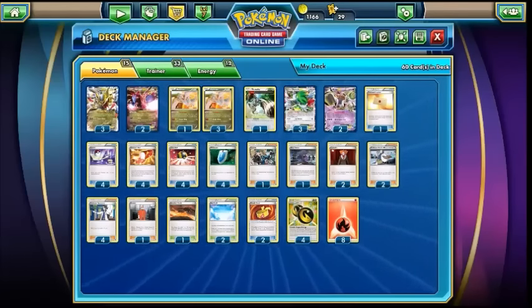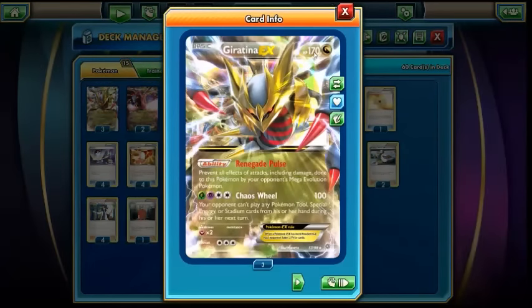I'm going to jump straight into it with the Pokemon. Starting off with 3 Giratina EX, the new Giratina from Ancient Origins. This guy has been seen in a lot of decks lately, both in Standard and Expanded — mainly Expanded since there haven't been too many Standard Tournaments. Obviously a really great Pokemon: 170 HP. Renegade Pulse prevents all damage and effects of attacks from Mega Pokemon, which is really strong with things like Mega Manectric and Mega Rayquaza running around. And then Chaos Wheel — kind of an awkward attack cost: Grass, Psychic, and 2 Colourless — doing 100 damage but locking your opponent out of playing Tools, Special Energy, and Stadium cards next turn. Really, really strong Pokemon.